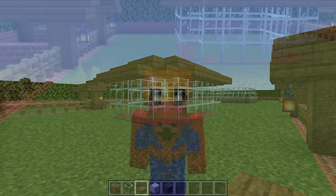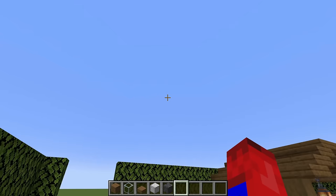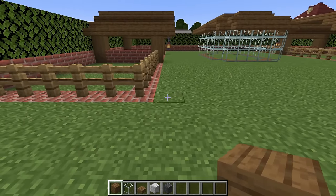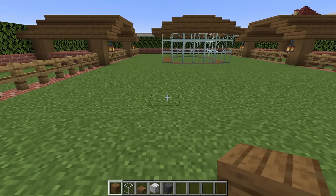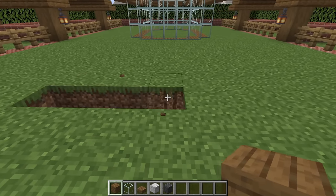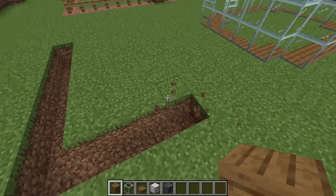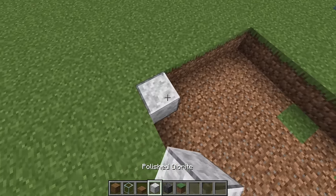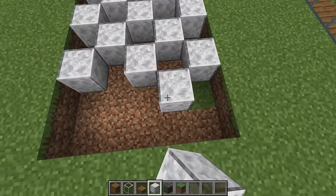Next we are going to mark out the picnic slash ice cream purchasing and eating area. Come to the corner of this pen, count to find the sixth block, destroy this block and the six behind it, destroy across by four, then remove all of the inside to form a rectangle. Place a checkered pattern of polished diorite and polished deepslate.